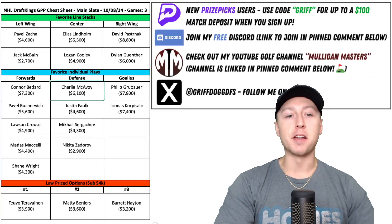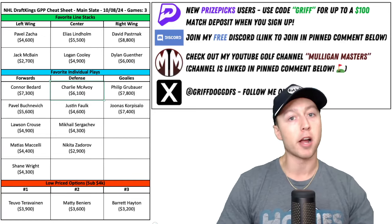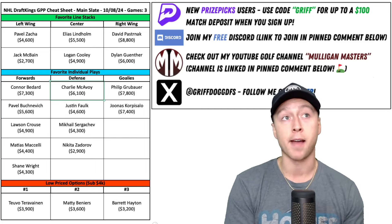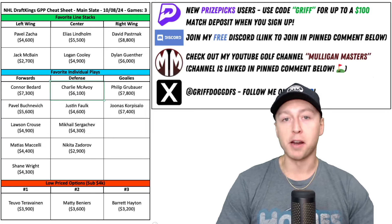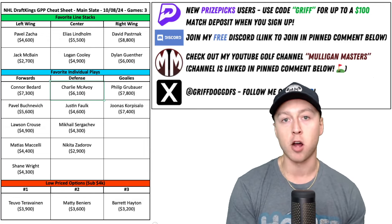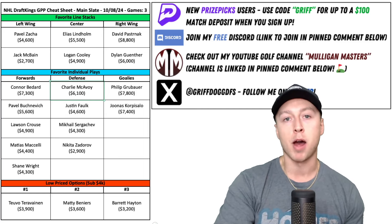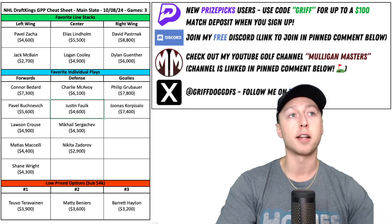Now moving on to the defensemen. First guy I have is Charlie McAvoy. On a smaller slate like this, I'm not going to be afraid to spend up for defensemen. He's the most expensive defenseman here, but it really isn't too expensive at all — you're going to be spending up for guys like Cale Makar this season in the 8k range. Seth Jones is also in play if you want to stack up the Chicago Blackhawks power play. But McAvoy, outside of being up on that number one power play, is a pretty well-rounded defenseman who can rack up DraftKings points by blocking shots.